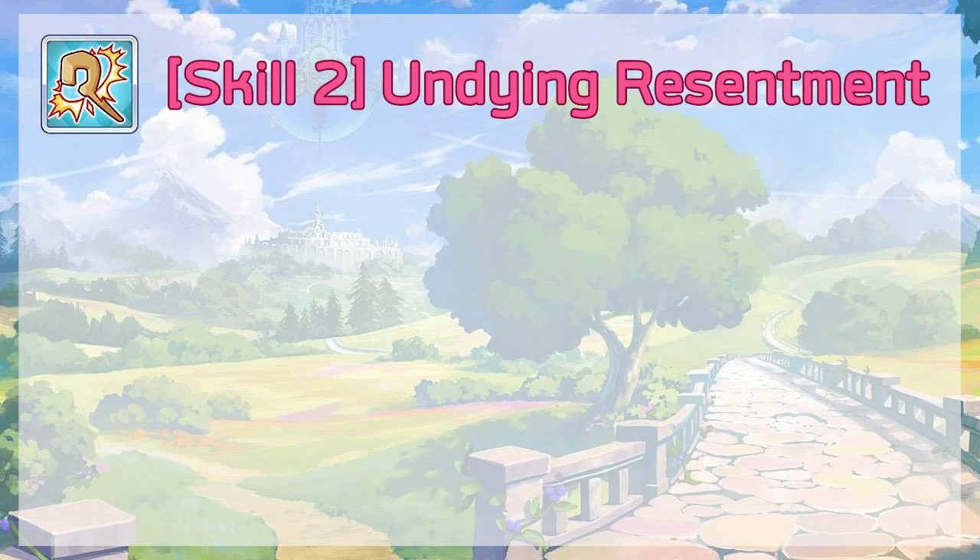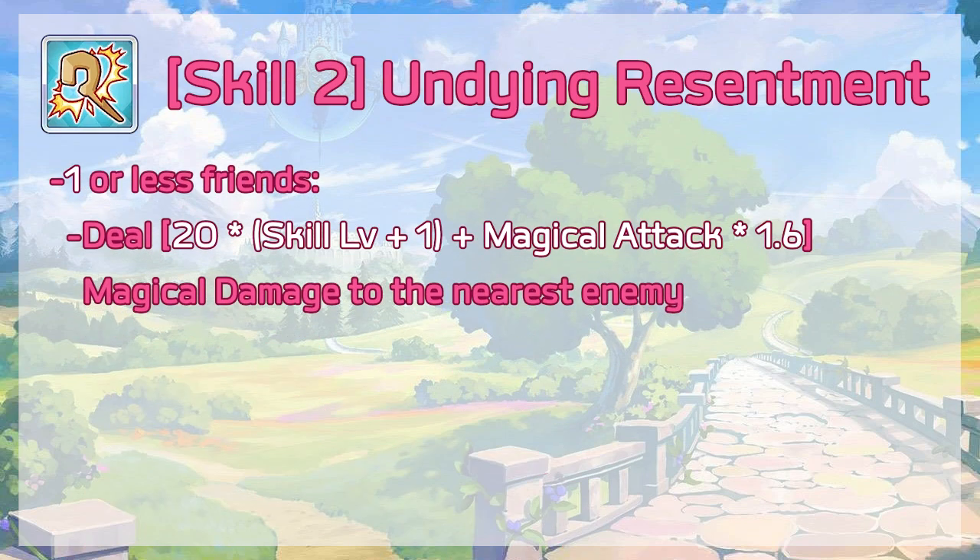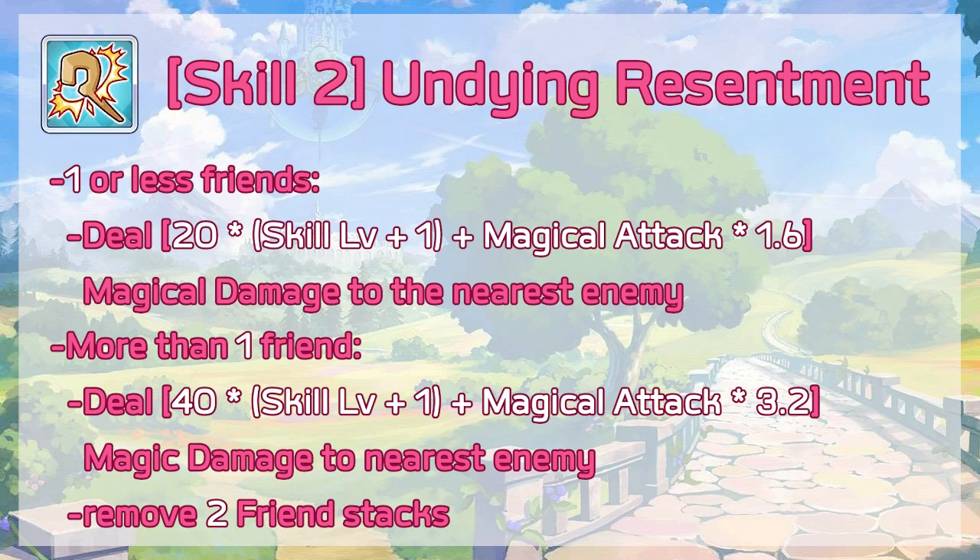Luna's Skill 2 is Undying Resentment. If you have 1 or less friend stacks, deal 20 times (skill level + 1) plus magical attack times 1.6 magical damage to the nearest enemy. If you have more than 1 friend stack, deal 40 times (skill level + 1) plus magical attack times 3.2 magical damage to the nearest enemy, and remove 2 friend stacks.